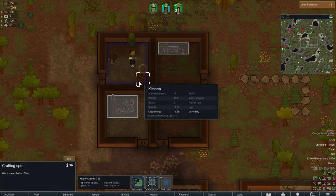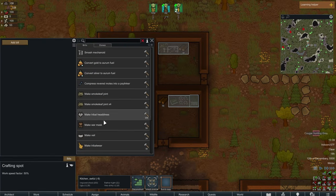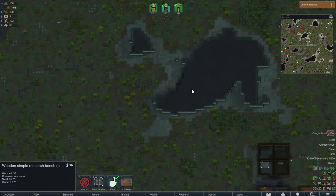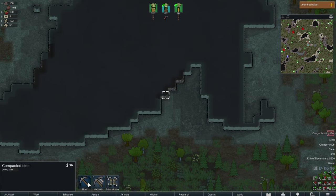My tribesmen don't have any headgear equipped at the moment so I add a build order to make three war masks for them. I assign some steel to be mined so I can finish my research bench.